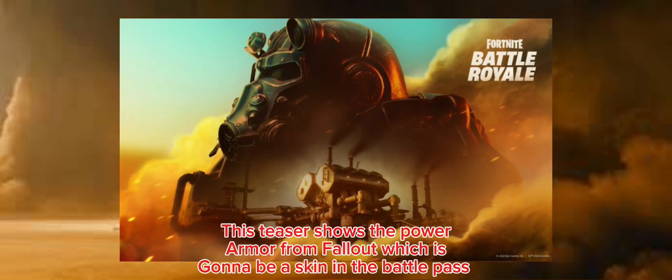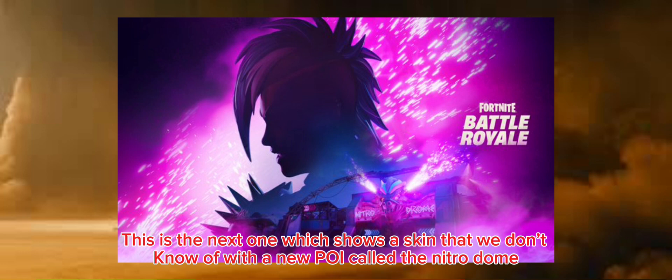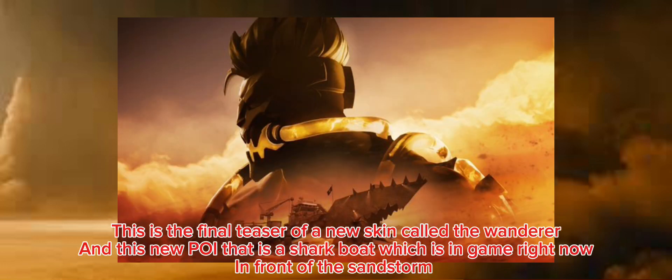This teaser shows the power armor from Fallout, which is going to be a skin in the battle pass. This next one shows a skin that we don't know yet, along with a new POI called the Nitro Dawn.